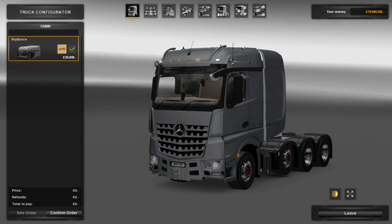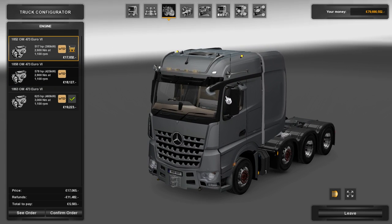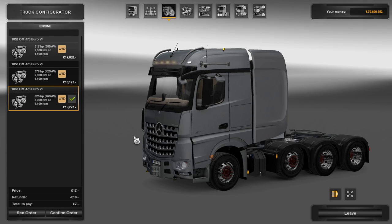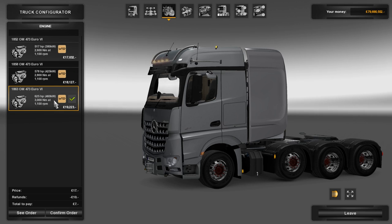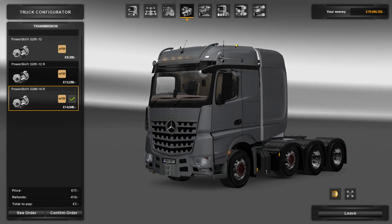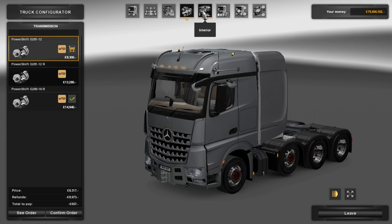All the horns and everything are the same. There's only one cabin here — the big space — and only one chassis, the 8x4, with this midlift here which is operational if you press the U key. For the engine, you've got a choice from 517 brake horsepower all the way up to 625 brake horsepower with 3,000 Nm of torque. That's the engine most likely to be used in this truck — the max engine in real life. It's Euro 6, really efficient.